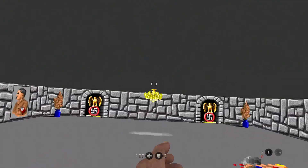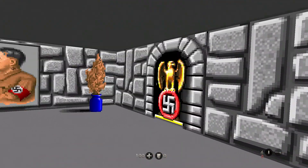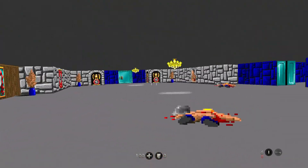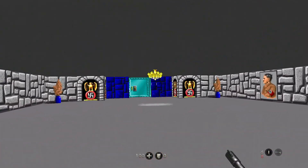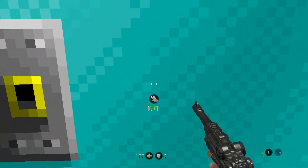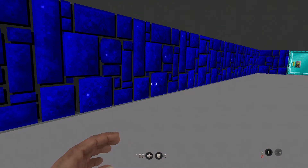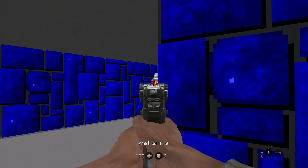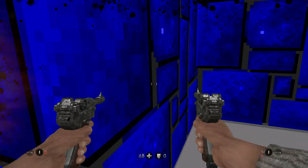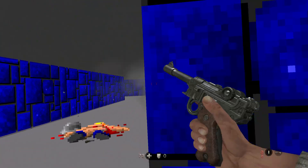This wall seems extra barren compared to the others — secret? No secret, it's just blank. Let's start by exploring in here first, and then we'll go over there. Wow, I'm actually down to six bullets. Fire! One bullet — this is going to go very badly.